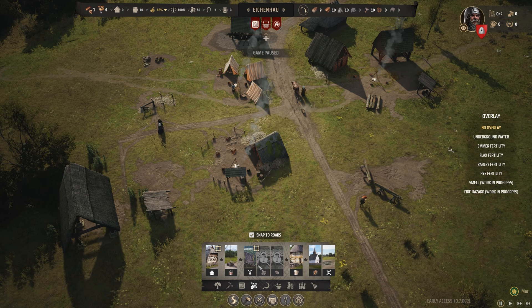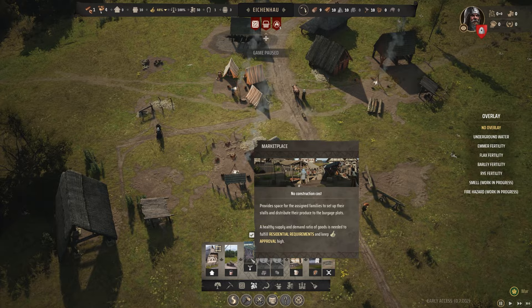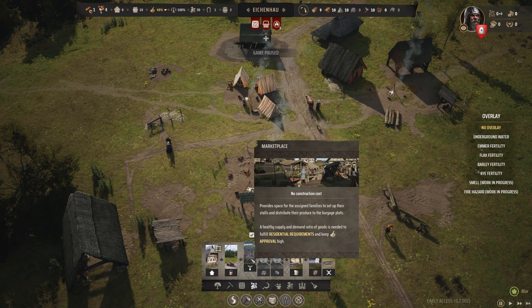Marketplace — provides space for assigned families to set up their stalls and distribute their produce to the burgage plots. But a burgage — like a burger, I get it! I've been saying it wrong the whole time. Healthy supply-demand ratios are good to fulfill residential requests.